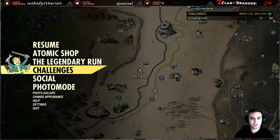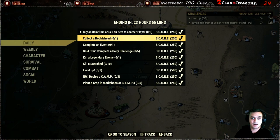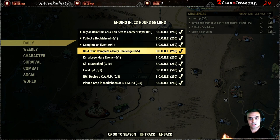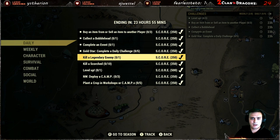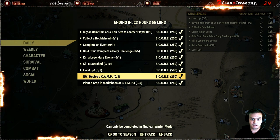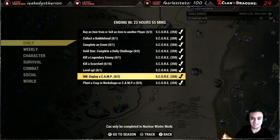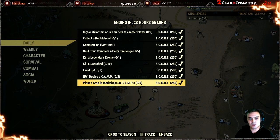Alright, since we've got the Atomic Shop covered, let's go and check out the dailies. So for the dailies, what you've got to do is: buy or sell an item from another player, collect a bubble head, complete an event. The gold star is to complete any of the dailies — this will trigger automatically once you do all five. Kill a legendary enemy, kill a scorched, level up one time, and nuclear winter deploy the camp. And plant a crop in a workshop or camp. By the way, I'm not even going to do these — I just hit rank 100 yesterday.